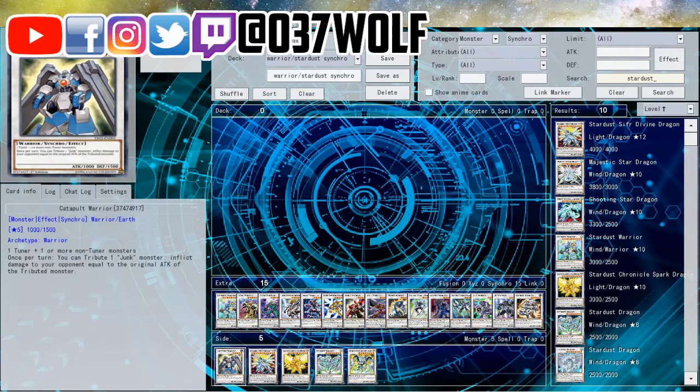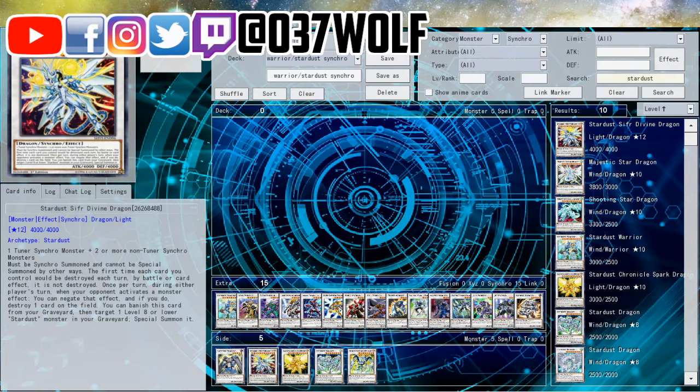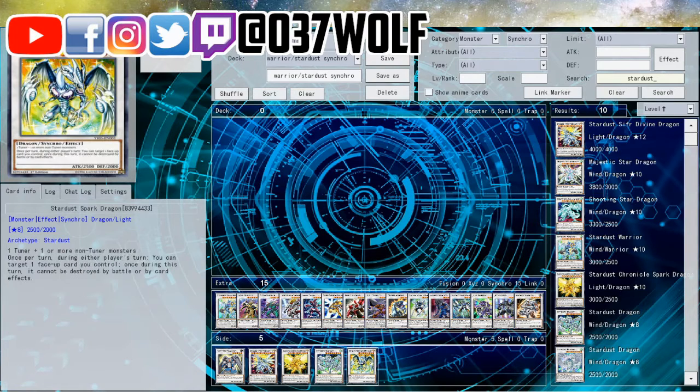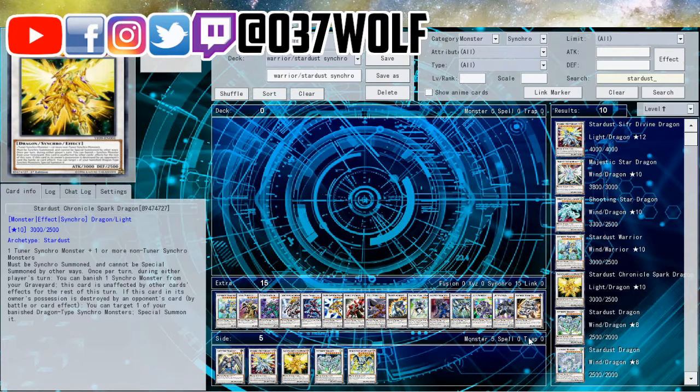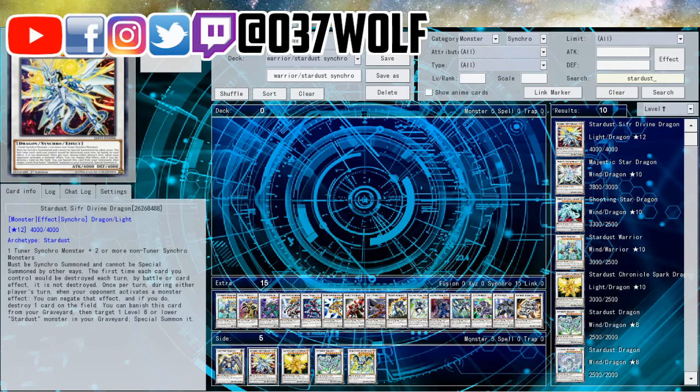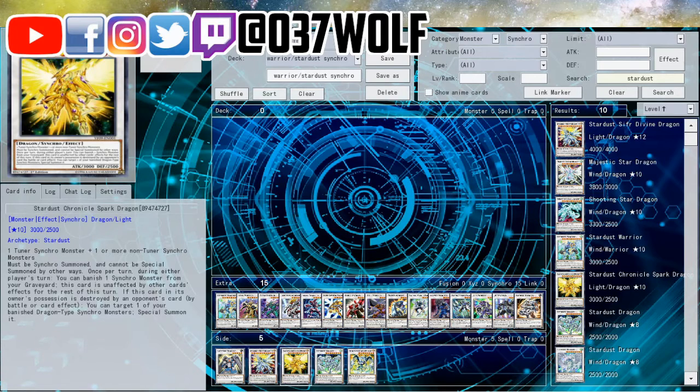Then you have Sacred Warrior, and of course you have Catapult Warrior. Then there's Stardust - she's kind of hard to make. And then you have Stardust Chronicle. I guess if you can make that one you'd have already made a big board beforehand. I'm not too sure - it seems cool, maybe.